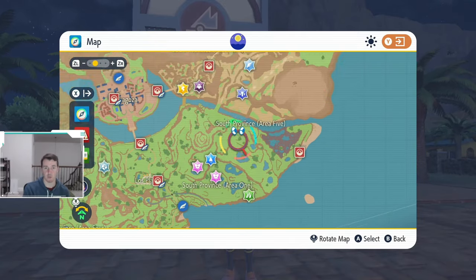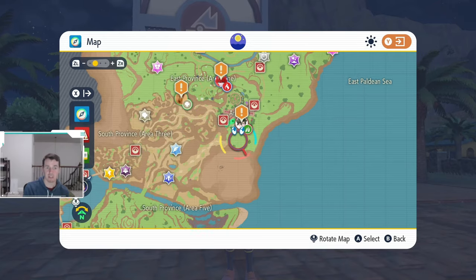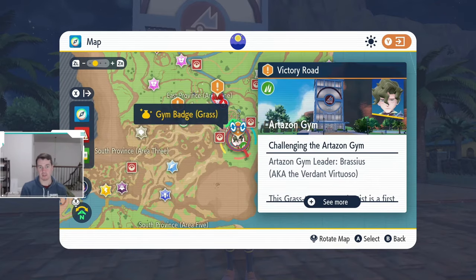Next up, we have a grass gym leader, which is way over on the other side of the map. This is out the East Gate, and this is the Artazon gym. This is a grass gym, so it will be leveled 16 to 18. If you started with Sprigatito, it'll probably be pretty easy, but make sure you have the appropriate Pokemon and level for this one.